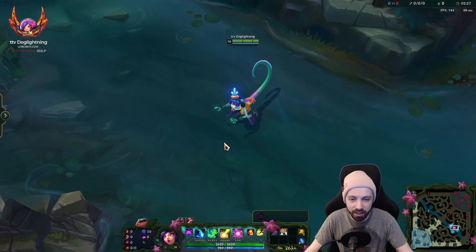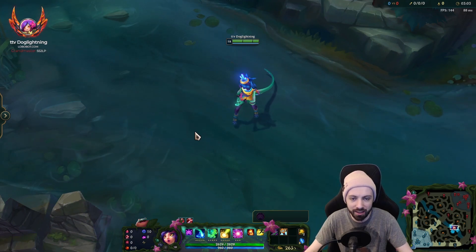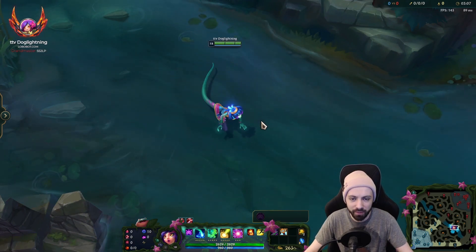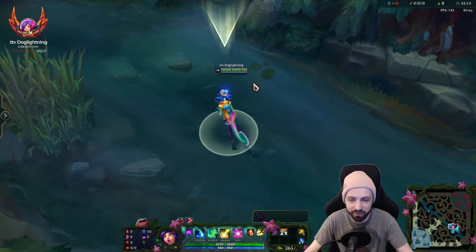The first thing I like about it is it kind of makes her look like a chameleon with the color scheme, where I feel like in a lot of her skins she doesn't really seem like a chameleon. So I kind of like that to start. I do like the colors. Playing around with it in Prax Tool, it's more fun to play with than it is to look at, so hopefully you guys will feel the same.